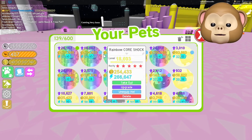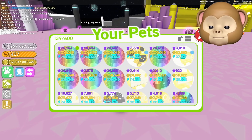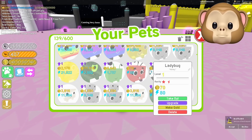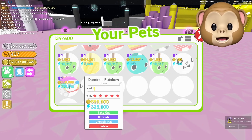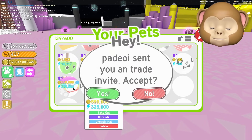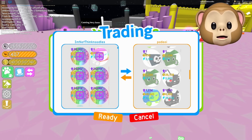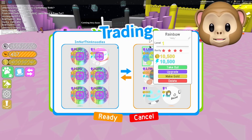Look at all these Rainbow Dominuses — well, Rainbow Core Shocks. I have so many. 250 and 250. This is a rainbow, but it's like this type of rainbow — it's not the rainbow rainbow we're used to. 550 and 325, and you have a hat on? 550 and 325 — let's take you out. And 200. So the speed is actually a little slower than the Core Shocks.